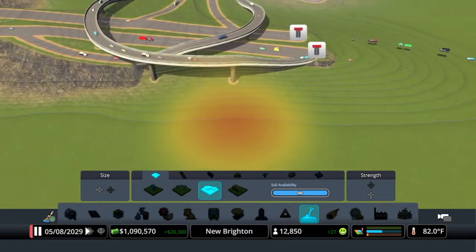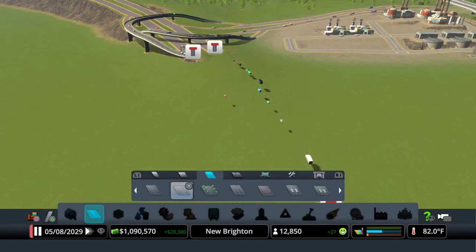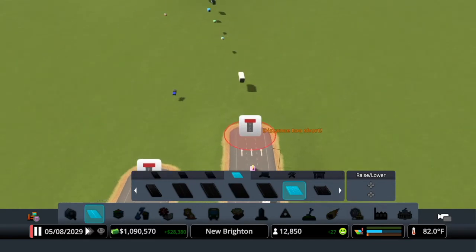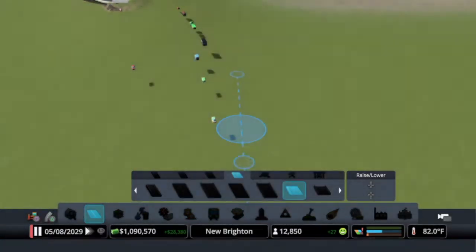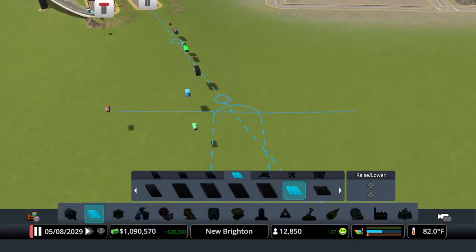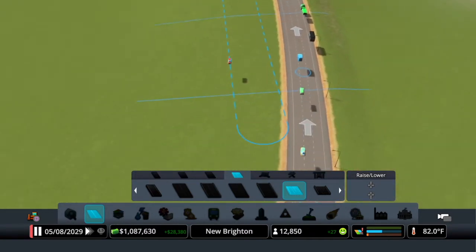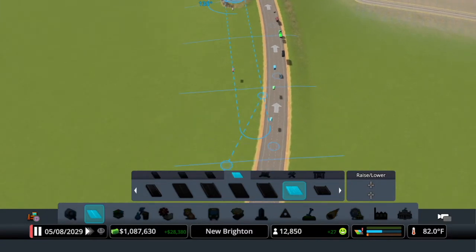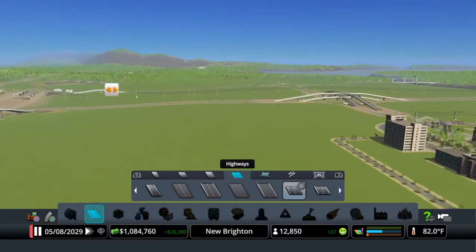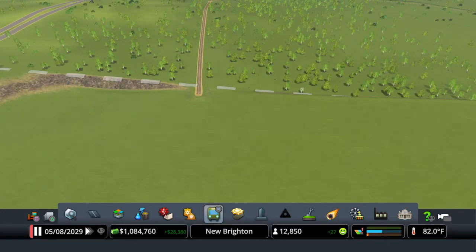We'll go back into our roads, grab the highway, connect that all back up and get on our way. We need to turn on the curve — there we go — right about there and right there. That looks much better. Let's go into our train tracks.